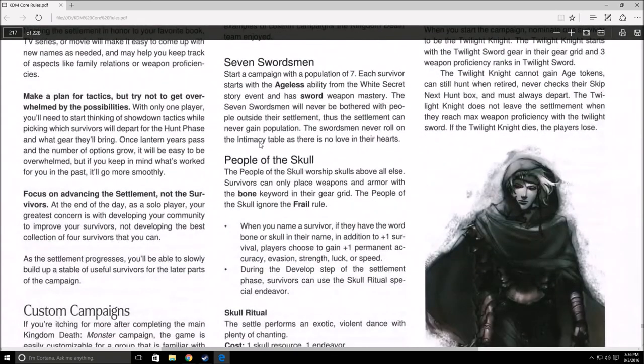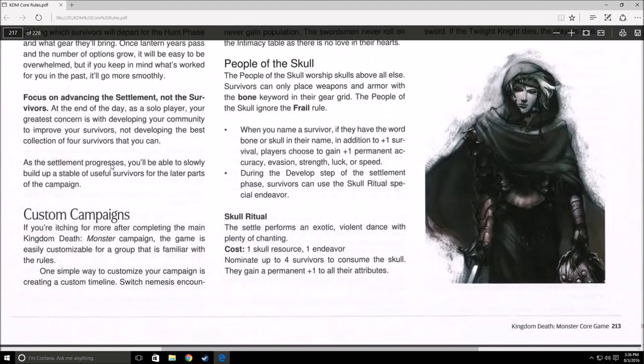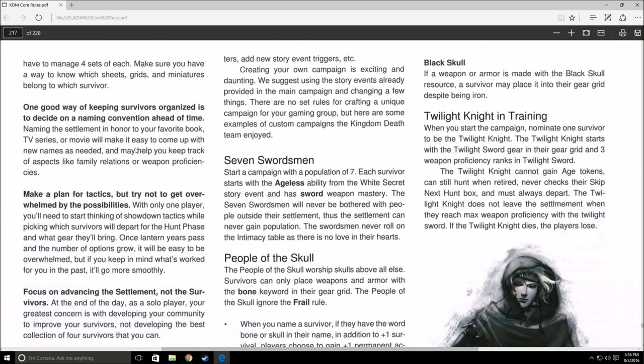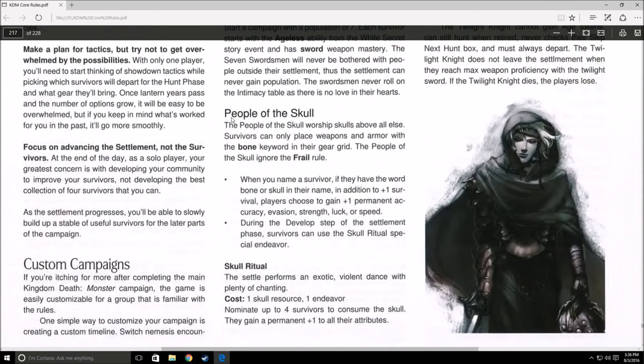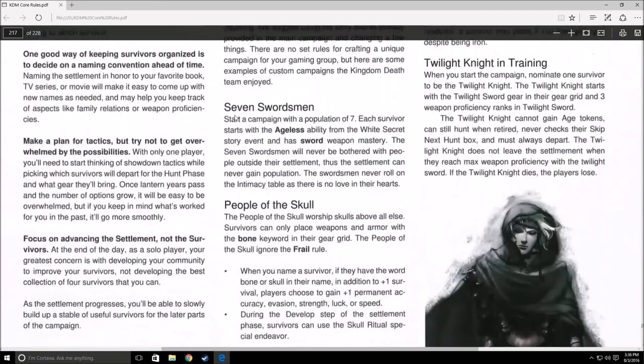That's pretty much all the rule variants the game provides. You can always toss in house rules. Now let's talk about custom campaigns — most of these are alterations to the way the campaign runs, and there are only three.